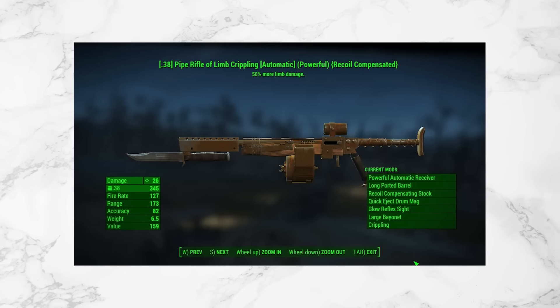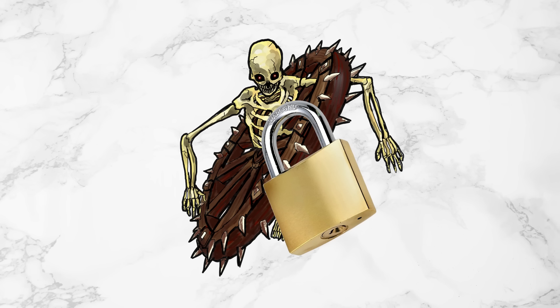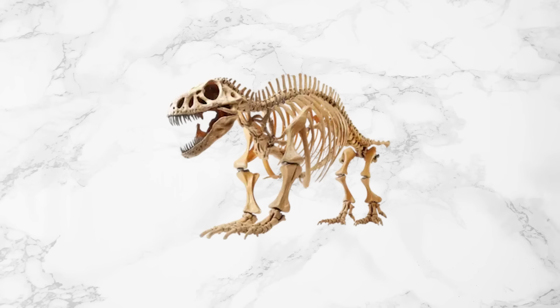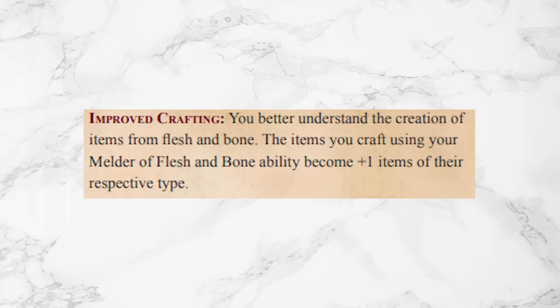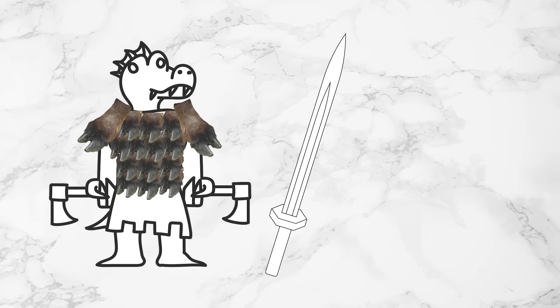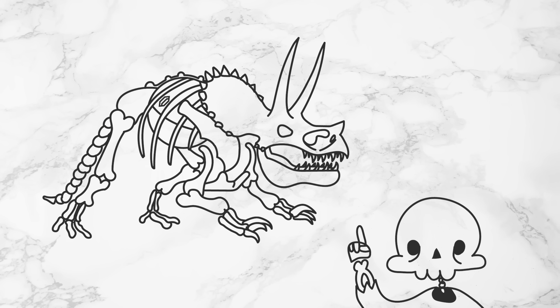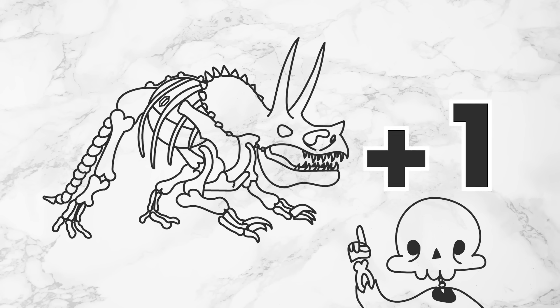There are probably a ton of combinations I haven't even thought of. It's so customizable and you can make a variety of creatures, and you're not locked into one design either — you can change it however you want during a long rest. Also at level 5, you get Improved Crafting, which makes any armor or weapons you crafted using your Melder of Flesh and Bone ability become plus one items, which is great.